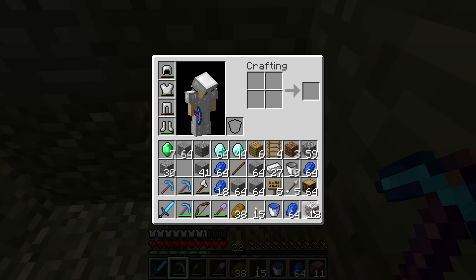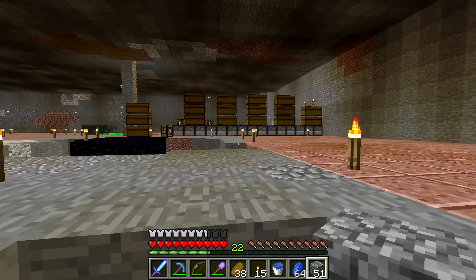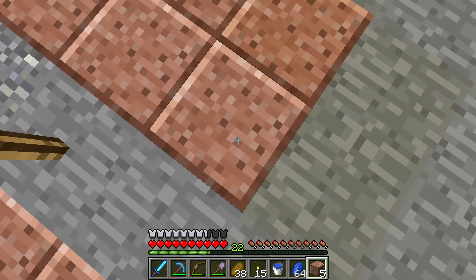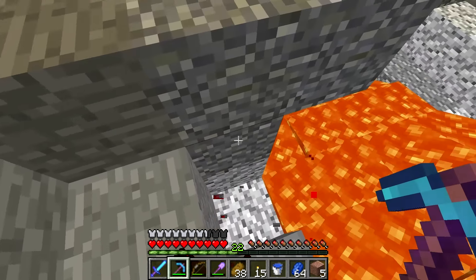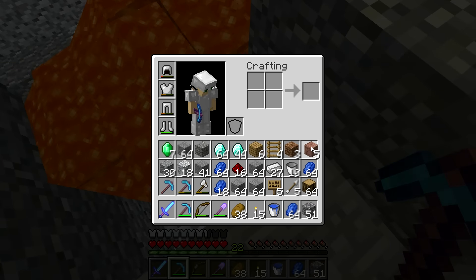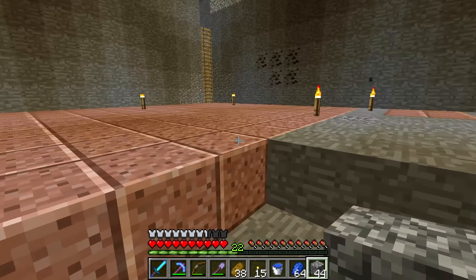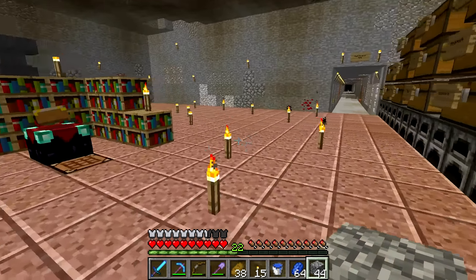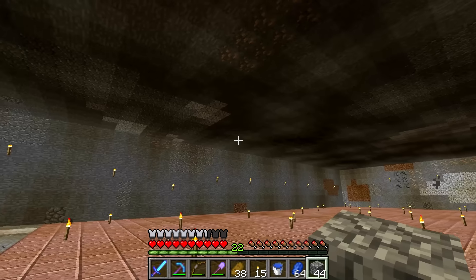I'll use the cobblestone and fill this back in with some nice polished granite. So slowly but surely this is turning into... my inventory's full. I'm saving up all that cobble for my smelty machine. Now I've got plenty of space underground to make all kinds of contraptions down here - that's pretty cool.